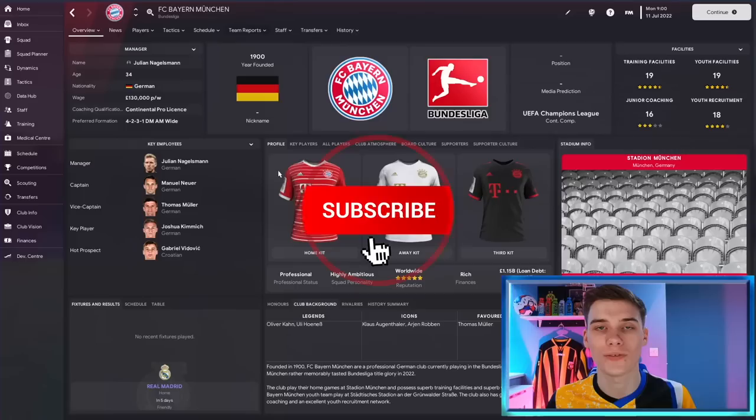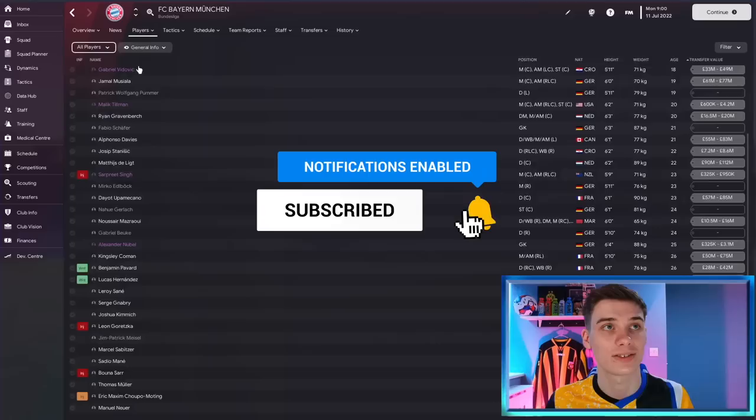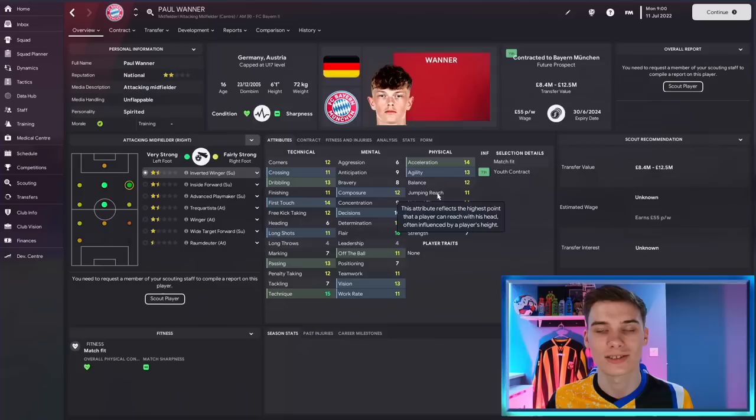The first thing we need to do is come to Germany and to Bayern Munich. As I scan through and find this player, don't forget to like the video if you find it useful, and let us know in the comments who you'd like to see next. We're going to Bayern's team, searching by all players, filtering by age, and you will find 16-year-old versatile midfielder Paul Wanner.